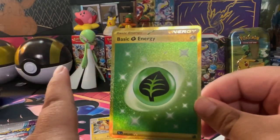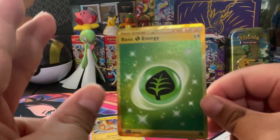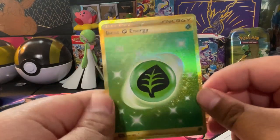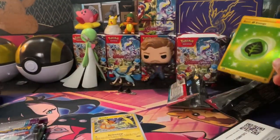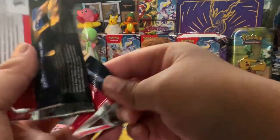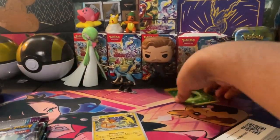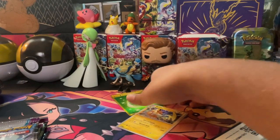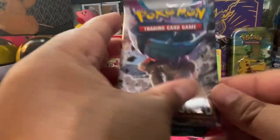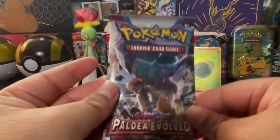A gold Leaf Energy! I have the gold version of the Lightning Energy and the Fighting type Energy, so it's nice to have another one — this time with Leaf. We'll put that in the back for now. All right, let's keep going — got another pseudo-legendary pack right here.